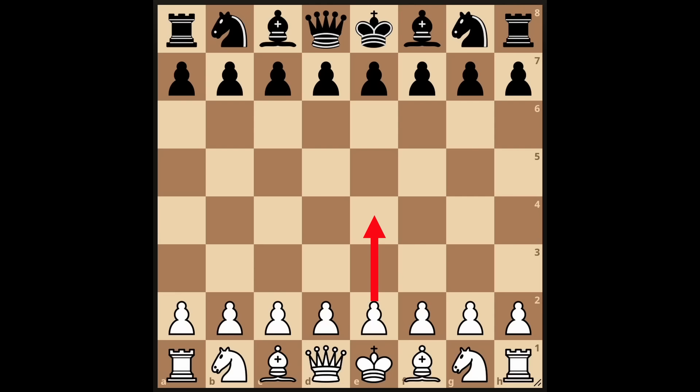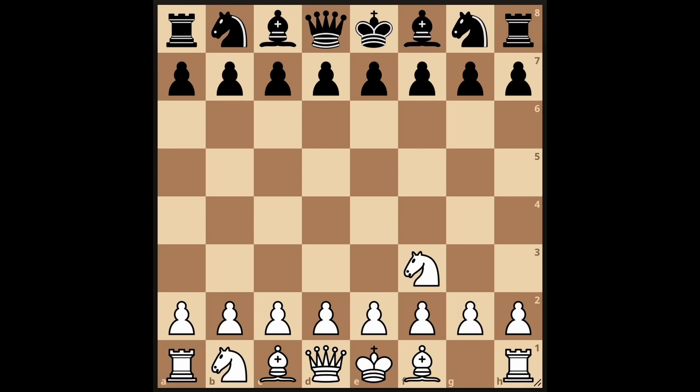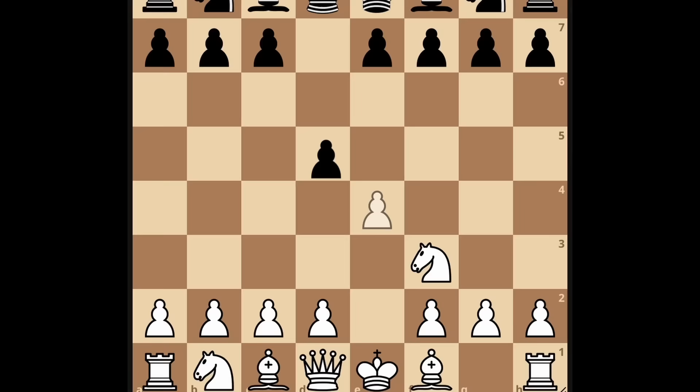You can start by playing e4, and if they go d5, you can play knight f3. Usually they won't play d5, so if you want to make sure that you can play this opening, you can open with knight f3 and they'll likely go d5. Now you can play e4 and achieve the same position as earlier.